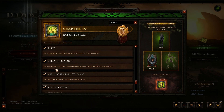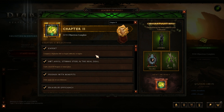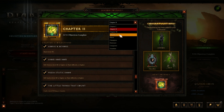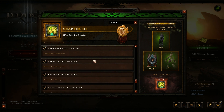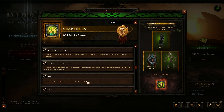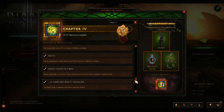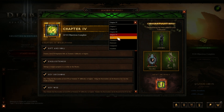You also have to do a Greater Rift 20 solo to get the last piece of Haedrig's Gift. To recap: chapter two is basically hit 70 and do a couple things; chapter three is mostly boss kills and bounty caches; and chapter four has boss kills - Siege Breaker, Zoltun Kulle - then Greater Rift 20 solo. There's also a requirement to reforge a weapon property to a socket at the Mystic, which can take a while - it's annoying, but it is what it is.